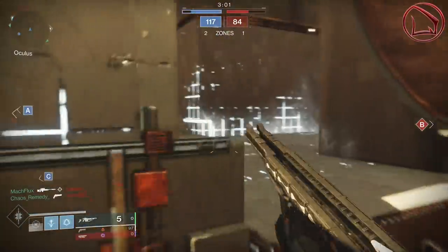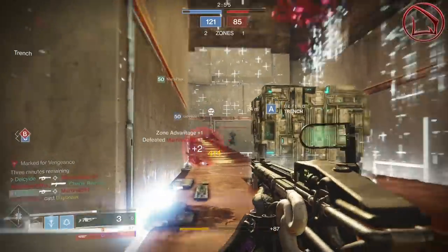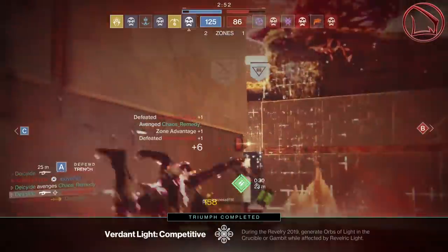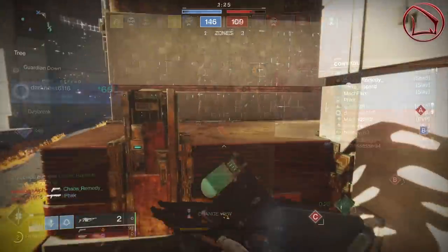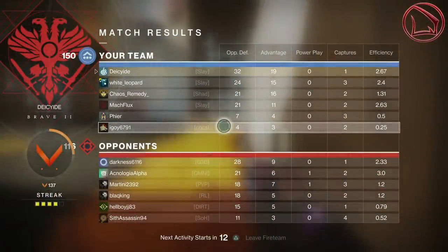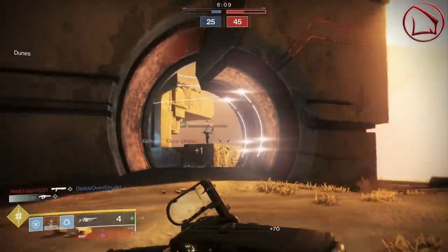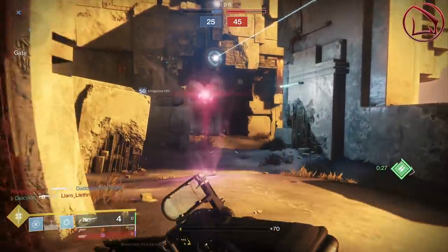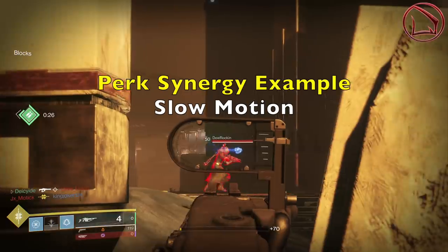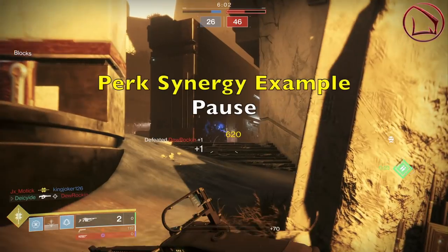Disruption Break states that breaking an enemy shield with this weapon makes them more vulnerable to kinetic damage for a very short period of time. Remember that the Arbalest is a kinetic linear fusion rifle, so from that perk alone you know it's going to do massive amounts of damage as soon as you break enemy guardian shields with the first shot. On the second shot, you're then going to do tremendous critical damage. In a perfect example right here, I take my first shot — a body shot — and the next shot becomes a critical headshot dealing 620 points of damage in the head.